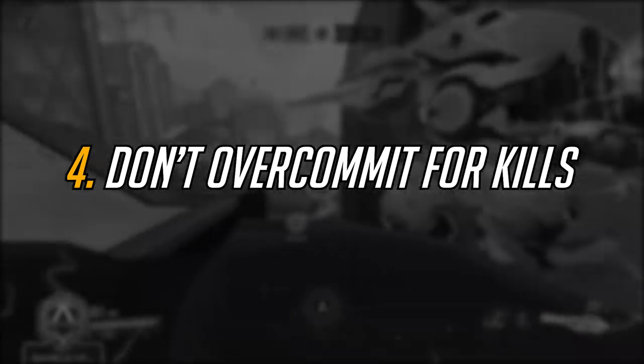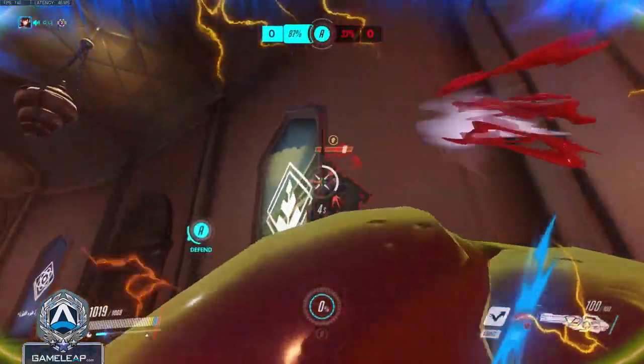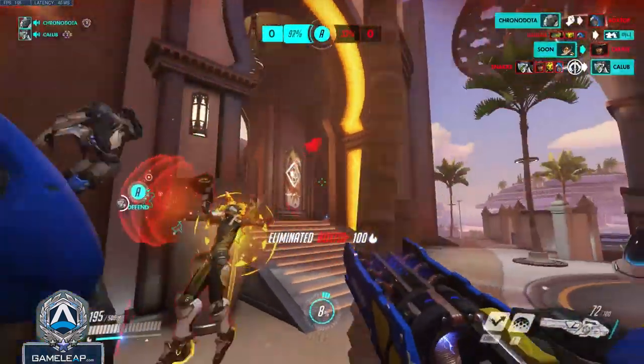Sometimes just distracting the enemy backline is enough for your team to win the fight. Think about it: if you zone both healers with your dive, then nobody on their team is getting healed anymore. Diving for kills is an important skill to have, but diving to zone the enemy backline is equally as important.